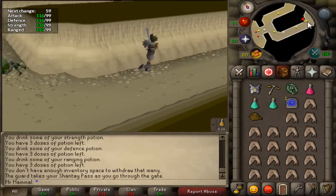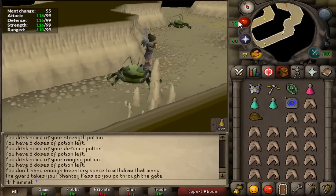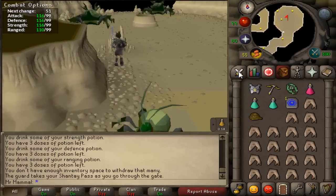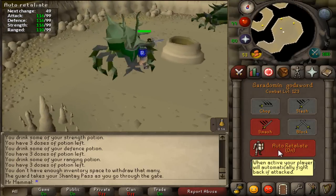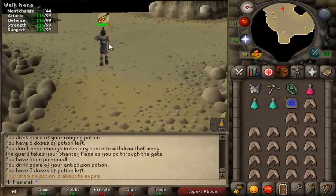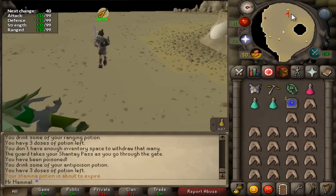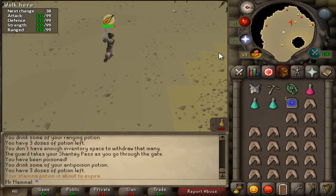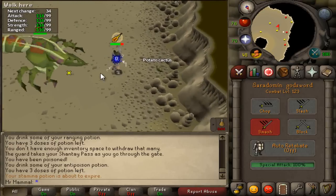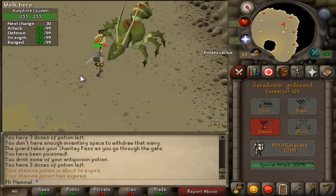Right around this corner, make sure your quick prayers are set. There'll be another entrance — use the rope on it. If you're using a godsword, set it to Smash since KQ is weak to crush attacks. KQ can be anywhere around the room, so run until you find it. Once you attack it, run under it immediately — that is the key to not taking a lot of damage. Turn your run energy off, hit it once, then walk under.